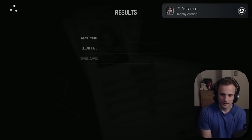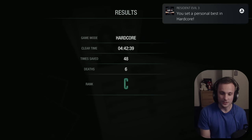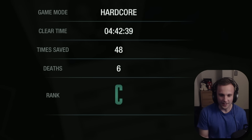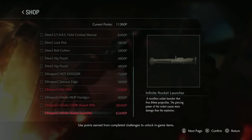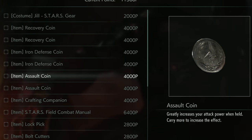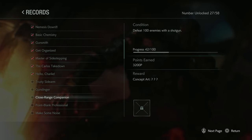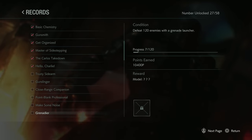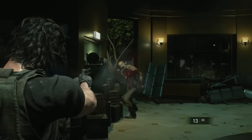My first playthrough is done — Veteran, complete the game on hardcore or higher. Survivor, complete the game on standard. I set a personal best and got a C. It's like high school all over again. Now it was time for step two — beat the game on nightmare difficulty without healing. To make my life easier, I needed to unlock the infinite rocket launcher, two recovery coins which heal you over time while equipped, and a defense coin so I wouldn't get one-shot by Nemesis. I grinded a Carlos level for about an hour until I completed the specific challenges and could buy the items I wanted.